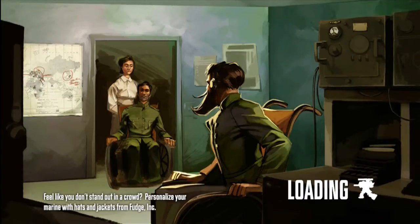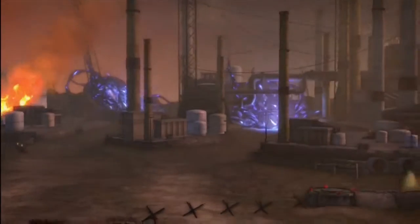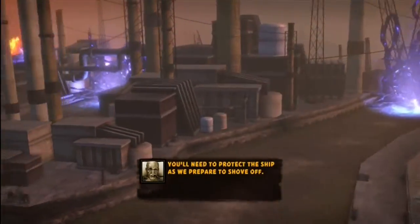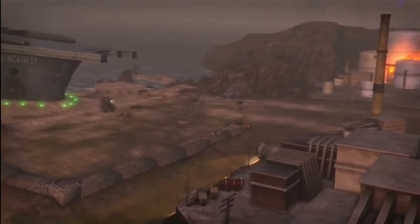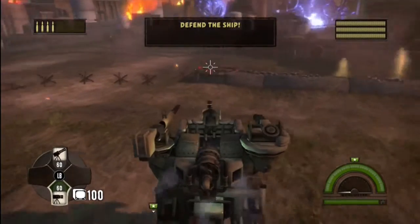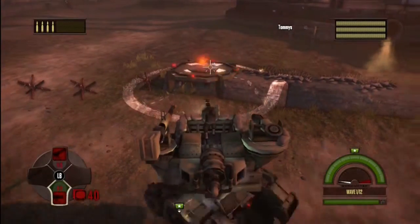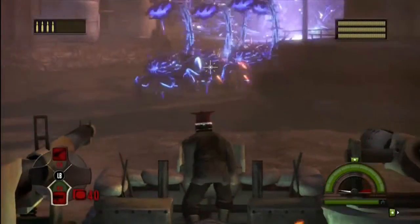The story behind it is — I forget this character's name — but this guy talking to us and the guy we're attacking once worked together, and then they both lost use of their legs. So here I'm going to place down my shotgun turret. You press right stick to zoom in.